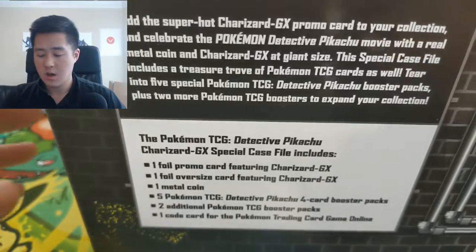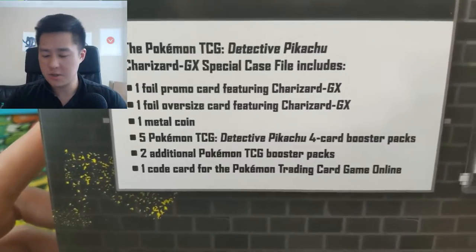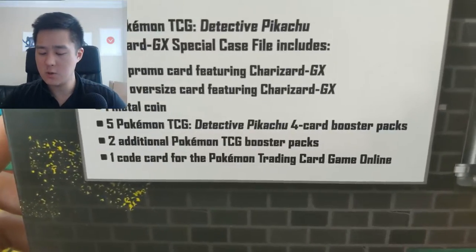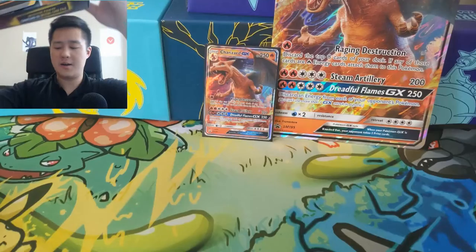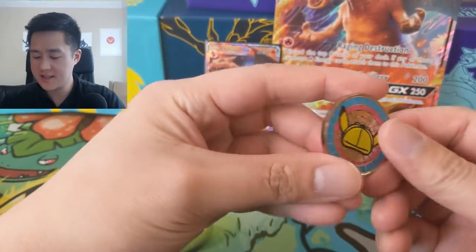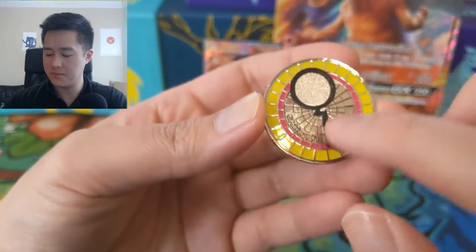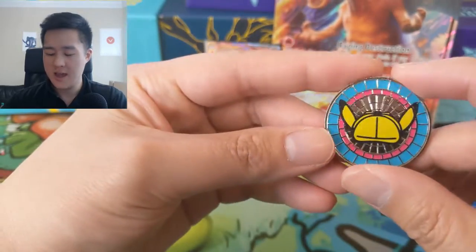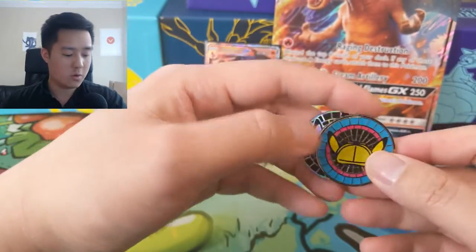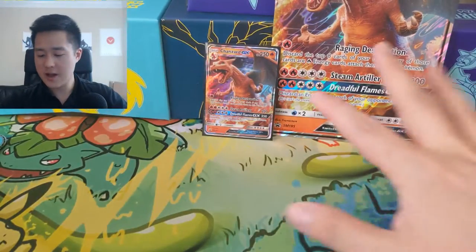Let's take a quick look at what's inside. We get a promo card featuring Charizard GX, the jumbo size of that, a metal coin, five Detective Pikachu packs, two additional packs, and a code card. This definitely has a little bit more compared to the Mewtwo box. I want to point out this is an actual metal coin — I really appreciate that. It has a cool little emblem for the movie, compared to the typical plastic coin from yesterday's box.